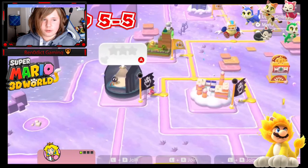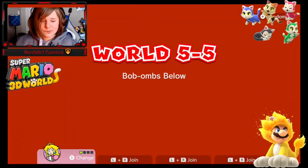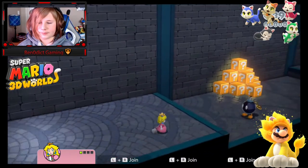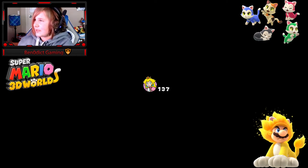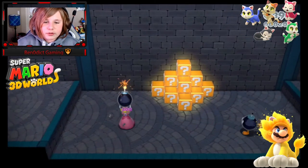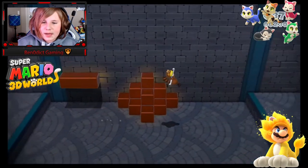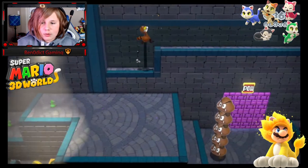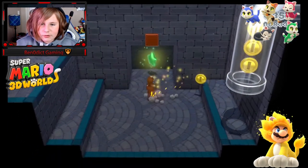We're straight back into World 5, starting off with World 5-5, Bob-Ombs Below. The entire gimmick of this level is using these Bob-Ombs to destroy different parts of the level or break things. You take them, throw them at different objects, and they explode on impact. I can destroy a purple wall and throw one directly at that pal block, and I get a green star out of it.